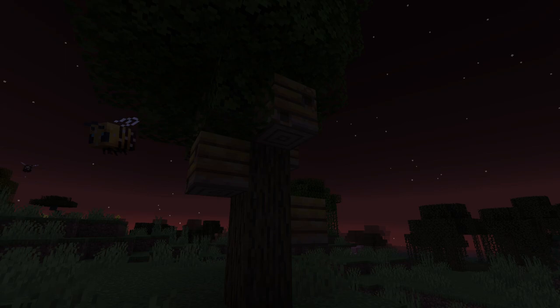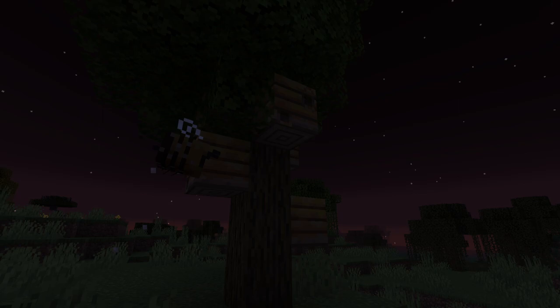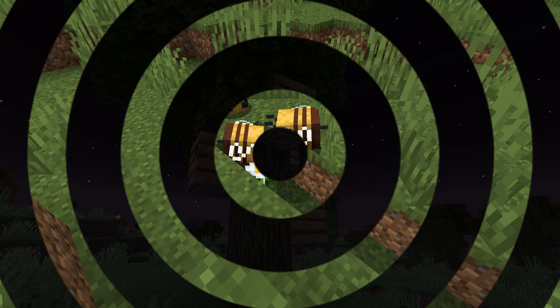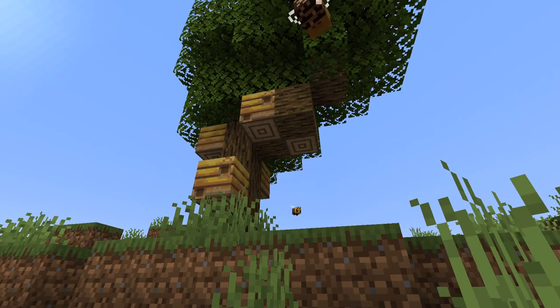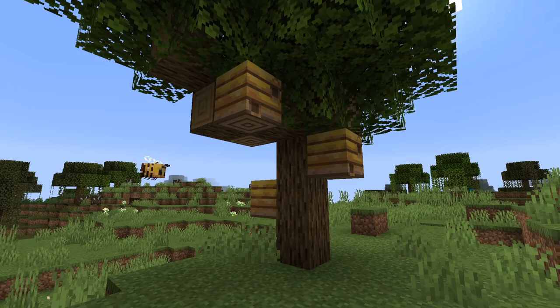The easiest way to find a beehive is to follow a bee that you find. If you find one bee near some flowers or just flying around, follow it — because it's passive, it's not going to attack you. You can just follow it home and that's where you'll find the hive. It might take a little while, especially when it's near a flower, but if you follow it long enough it will lead you back to the nest.